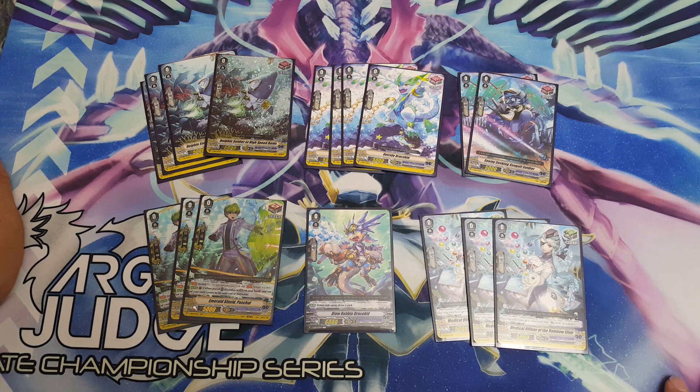Let's start with the grade zeros. For the starter, it's the draw one on ride. You could play Alex, the Ripple grade zero starter, but for me the Ripple ride chain isn't important. I'd rather have the draw one to help get combo pieces — Glory Maelstrom, Odysseus, Eldermoss, Tidal Assault — rather than fixing the ride chain. You can change it up if you want.